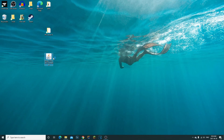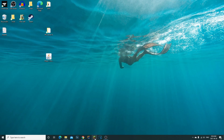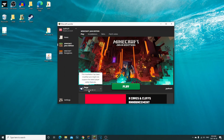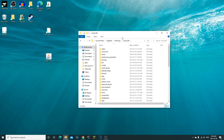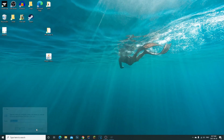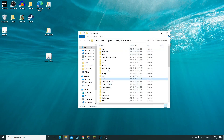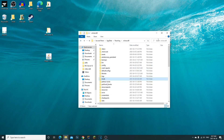Double-click on your Forge 1.16.5 installer — make sure it's the exact same version as your server. If you haven't installed it on your client yet, click 'Install Client'. Run Minecraft; once it launches fully to the menu screen, you'll see Forge 1.16.5 in the bottom-left corner. Close it, and it will have created a mods folder in your .minecraft directory.